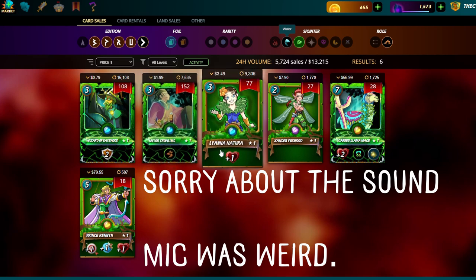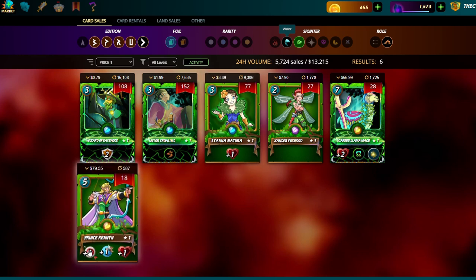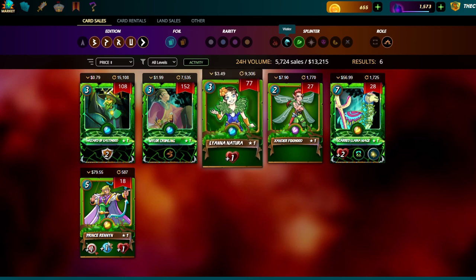Looking at the beta summoners, it should have been plus one archer damage and then a better plus one archer damage. They decided not to do that — possibly because archer damage would be too strong in bronze league and below, or they saved it for dragons. The result is that Earth ended up being a little more slow, but a lot more tanky and durable.